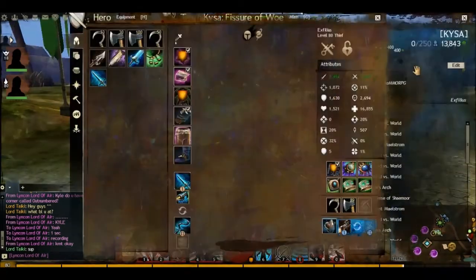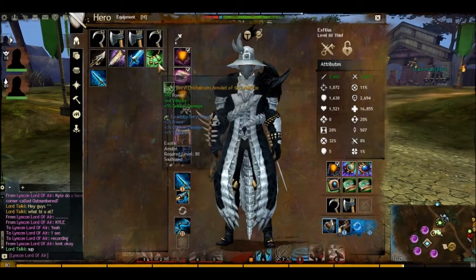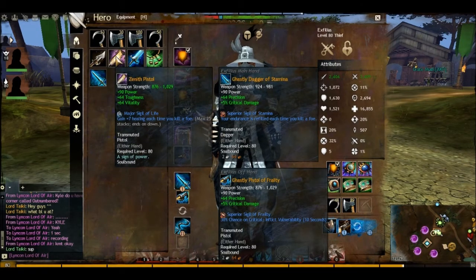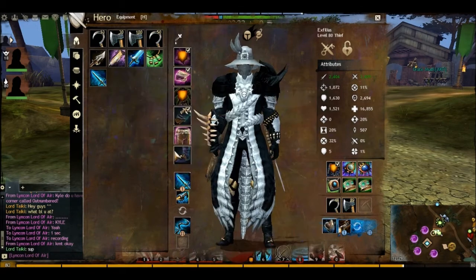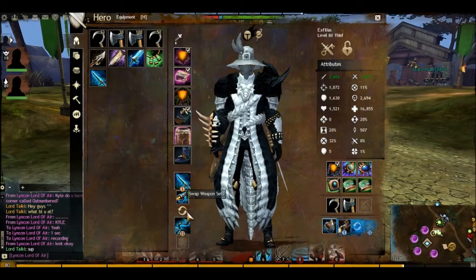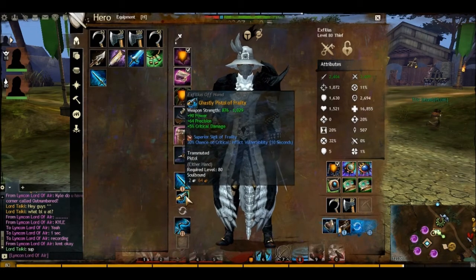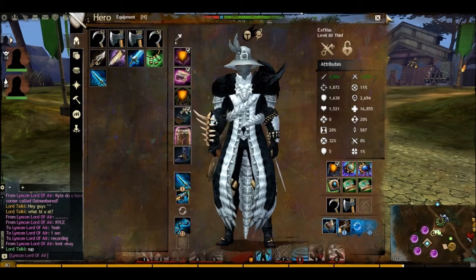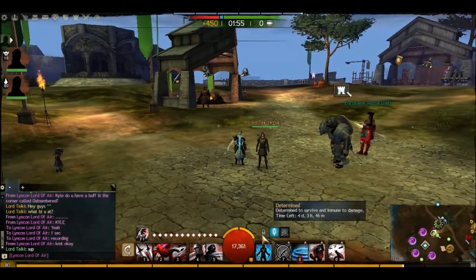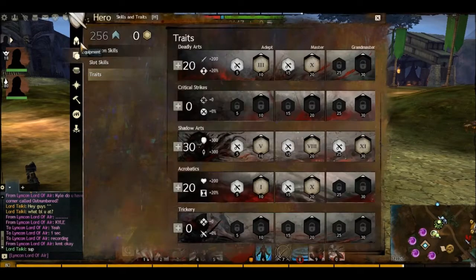So yeah, that is the build. I'm not done with it — there will be updates. Trinkets will be changed. I might put the old pistols back on for the extra toughness since the poison isn't really working. But the 5% critical damage is working so I'll carry on using these for now. If there are Valkyrie weapons I'll be getting those for crit damage and power. In this build you will have around 18,000–19,000 HP. So this is the build — thanks for watching. Cheers.